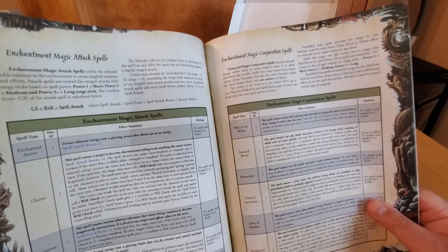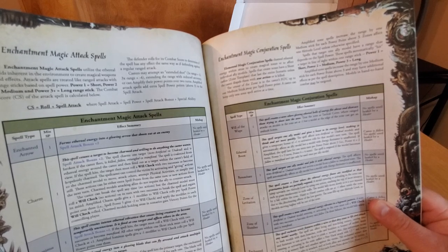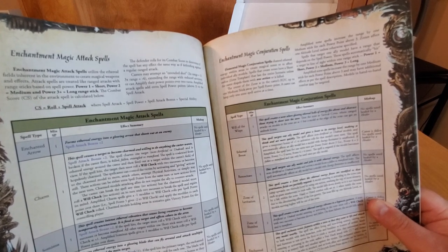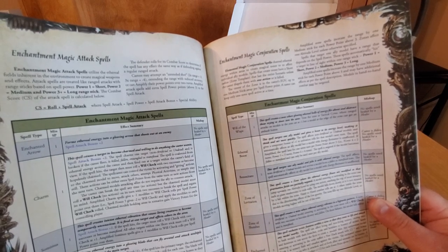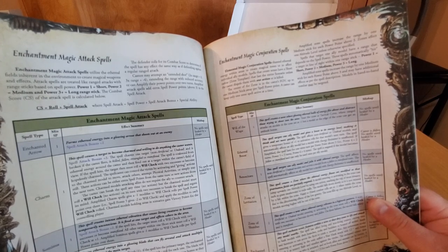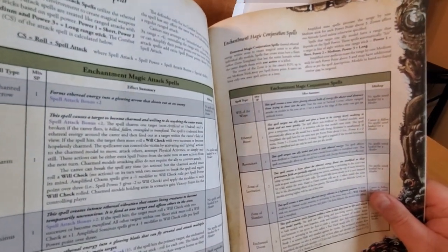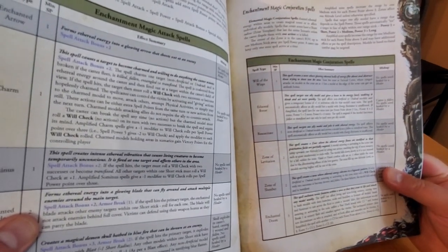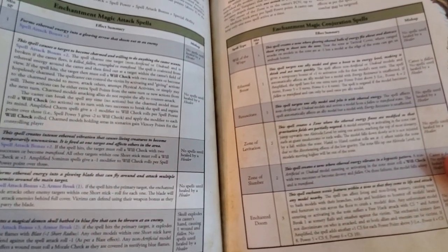Enchantment conjuration spells include will-o'-wisps — a zone of glowing ethereal balls of energy that distract — tactical cover. Ethereal boost: targets one ally model, gives a boost to energy level making it activate more quickly — plus one on activation rolls. I wonder if that stacks with the control rod for the Ancient Mech. There's also resuscitate, zone of levitation, zone of slumber, and enchanted doom — three spell points, the heavy hitter: enchants scenic features within the zone and they come to life attacking any model nearby.